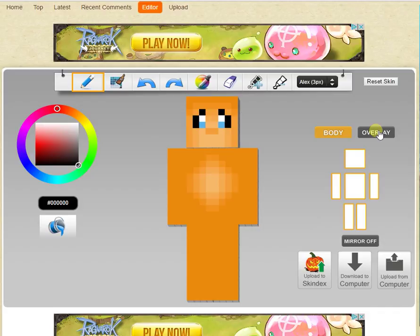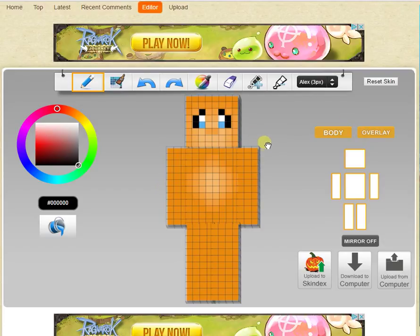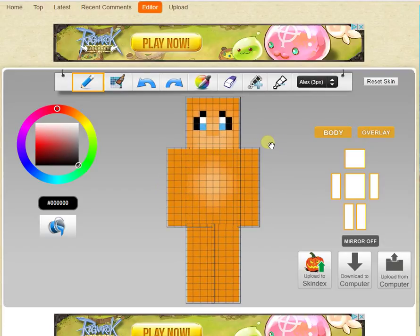As you can see, there's a button called Body and Overlay. The Body button means it hides or shows the body part of the skin — I'm assuming this part, I've never really used it before. For Overlay and Underlay, that's basically just a part that sticks out a little bit more, if that makes sense.